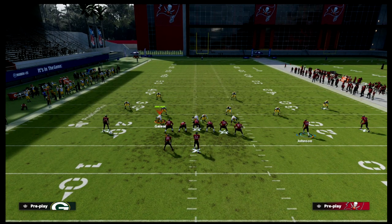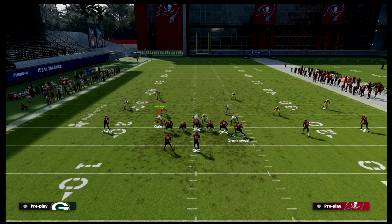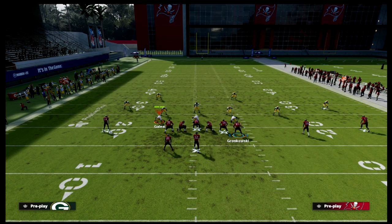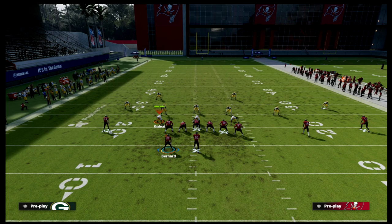We're going to put our solo receiver on a hitch route. If you don't have a backfield master or the ability to hot route players, take your running back and put him on a swing or out route — both are good concepts. If you can put him on a table route that's really good as well. The curl flat play also has the running back already on a table route. You can feel free to block your tight end — he's not a super necessary target and it helps pick up pressure.